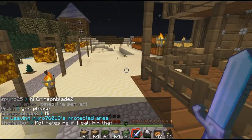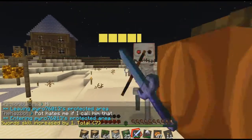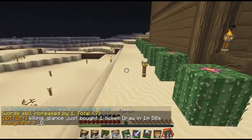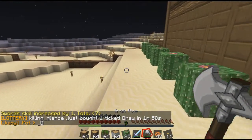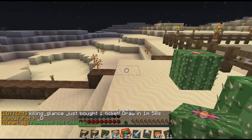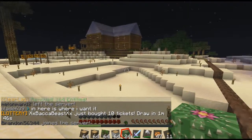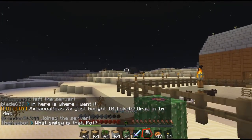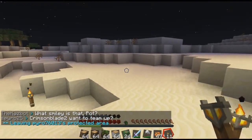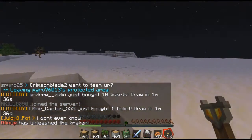Oh hey, skeleton! I wasn't expecting you to come over here, but you did and now you're dead. Sword skill increased — it's at seven because I'm farming and wood cutting and I have torches everywhere, so I don't usually get into fights that much. So I don't really have a high sword skill specifically for that.